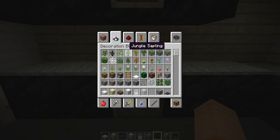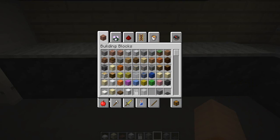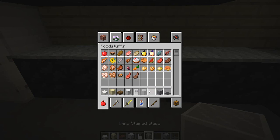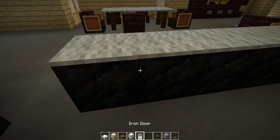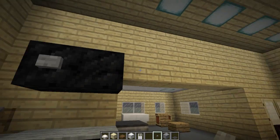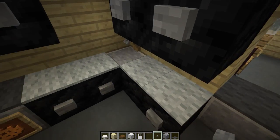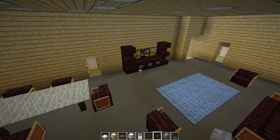We can put like an item frame on there and then put like a cookie so you can see we're cooking cookies in the oven — yeah that'll be cool. Then we'll get some stone buttons and put those kind of on the side here, up top, and down here. And I think the upstairs is done.